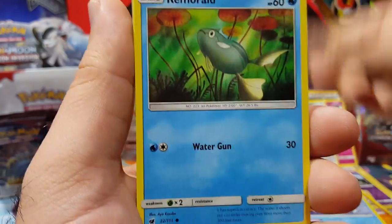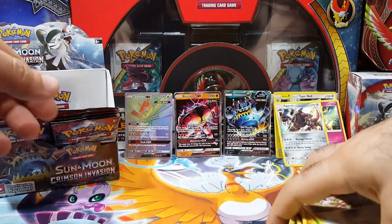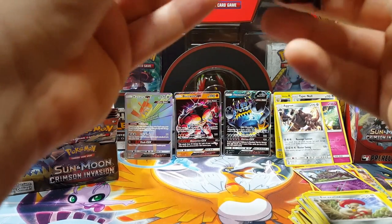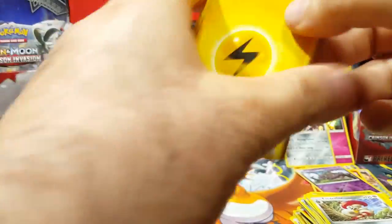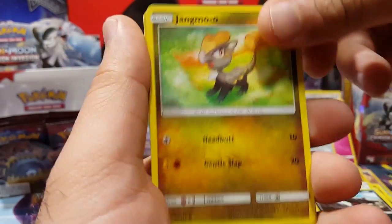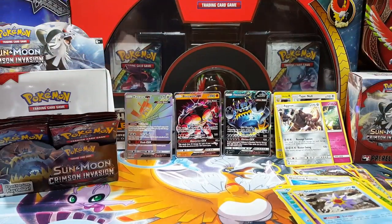Araquanid, Magikarp, Exeggcute — I want the Alolan Exeggutor on this one. Escavalier regular rare. We haven't pulled anything — these are like non-stop green codes, guys. Dashing Pouch, Corefish, Houndour, Staryu, another Salandit, and a Starmie that's the rare. Oh my gosh — I think I got like 10 packs left. This set is super difficult — come on, I need one more.